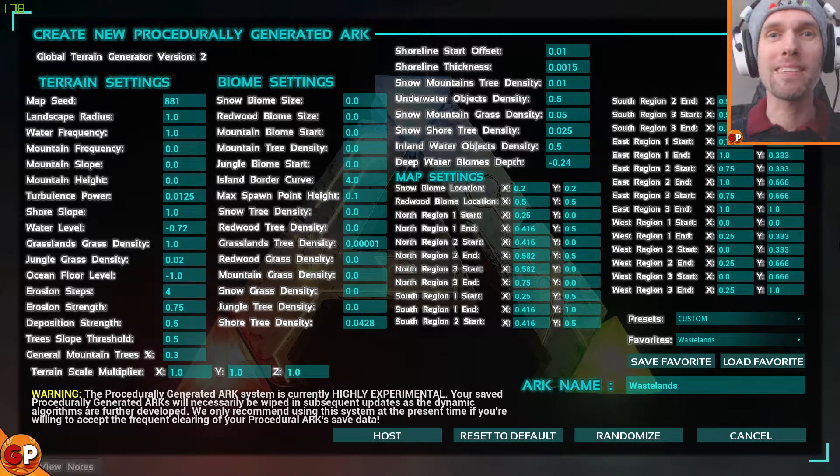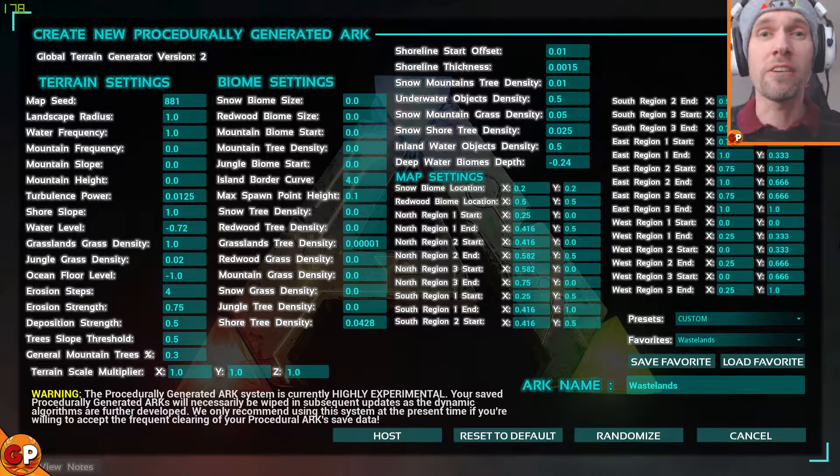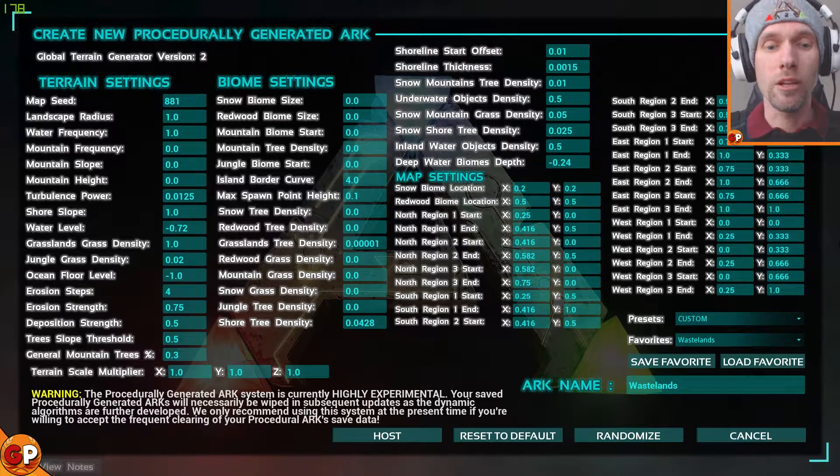Hey everyone, GP back at it with more Ark Survival Evolved. A while ago I said I was going to be looking at some new PGMs. I've kind of found that I'm not quite sure what exactly everything does, what the settings do, so I thought I'd just start with a very basic map. I've decided to start with pretty much nothing - no snow biome, no redwood biome, very little trees.